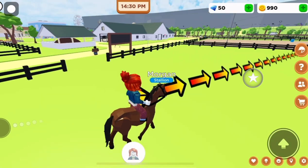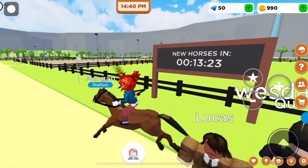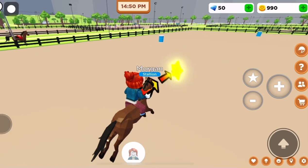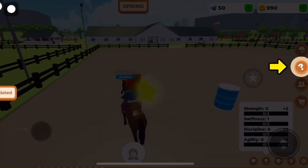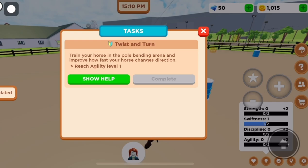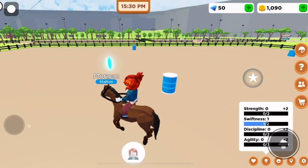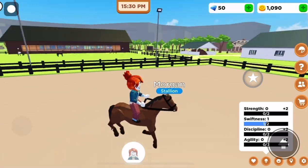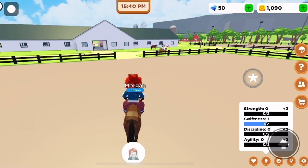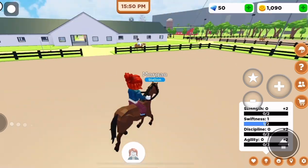Follow the arrows once again. Your horse is going to be a little slow because this is where you have to train them. Just follow the stars and you should reach level one — that's when you can press the question mark and complete your task. You can complete more tasks to get coins, but for right now just follow the tasks on screen. Now we have to reach agility.